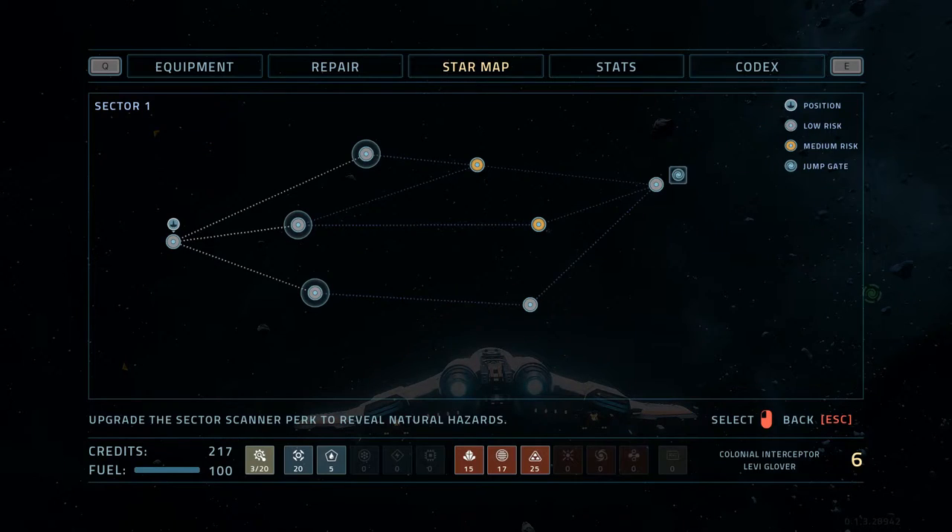Now we do have a star map here — I just opened up to the first area so you can see. We also have our current inventory down here at the bottom: nanobots, scrap, gel, crystal, gas, ore, compound, power cell, processor, plasma, dark matter, dark energy, and access keys. Those are all used for crafting and for doing various things.